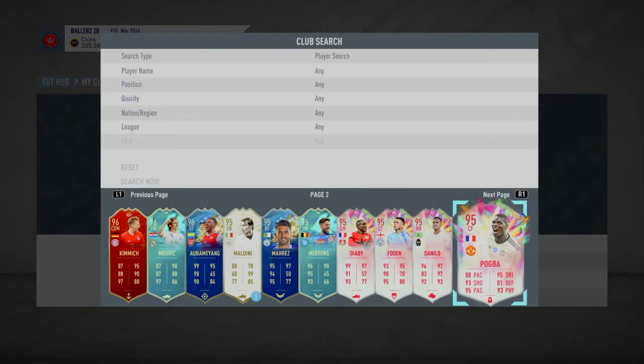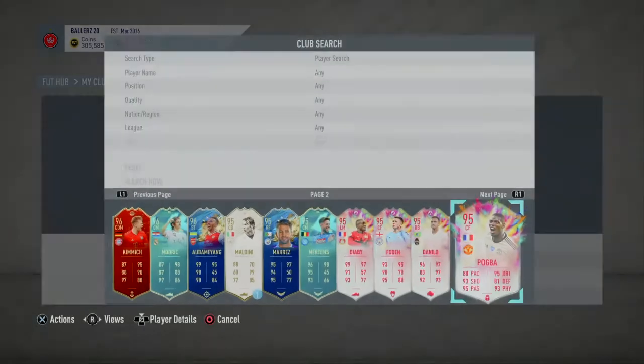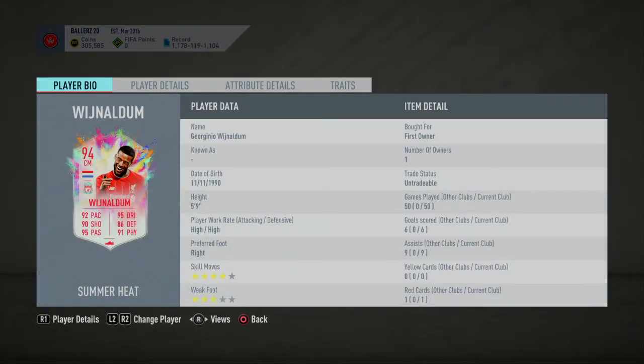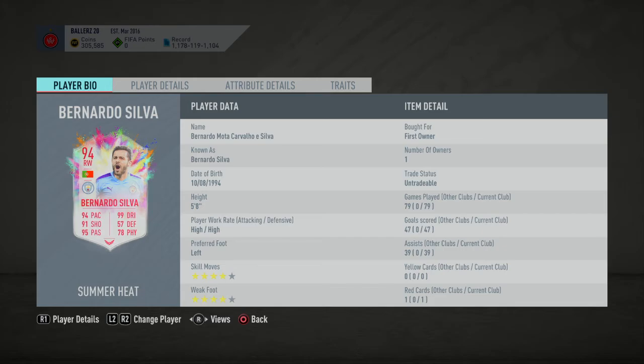Pogba — rubbish. What's EA doing putting him on the right side? It would have been okay if it was down to me, but I just hate the dynamic image. This next one I've got to put in brilliant — it could be a little bigger but it's just really sick, just pointing and celebrating. Bernardo Silva — okay, same as Danilo, just a bit plain, nothing really.